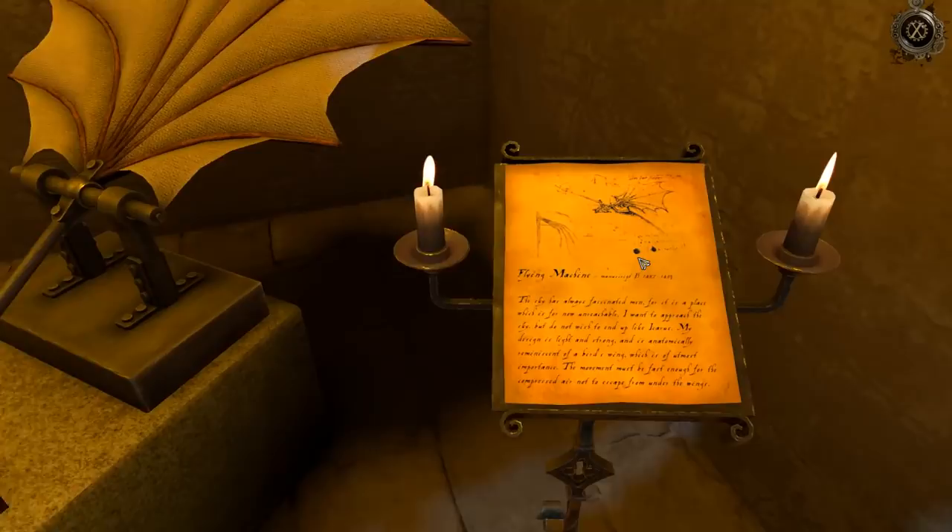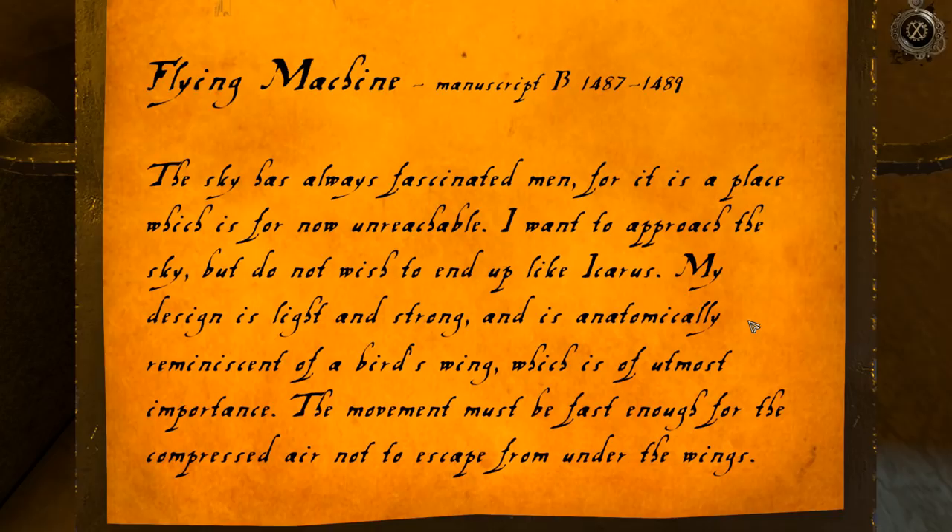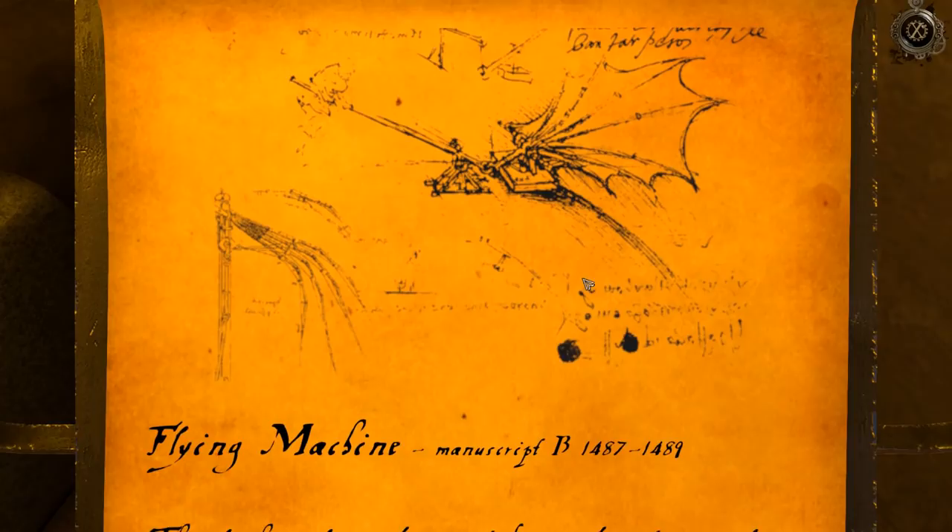Flying Machine — Manuscript B, 1487 to 1489. 'The sky has always fascinated men, for it is a place which is, for now, unreachable. I want to approach the sky, but do not wish to end up like Icarus. My design is light and strong, and is anatomically reminiscent of a bird's wing, which is of utmost importance. The movement must be fast enough for the compressed air not to escape from under the wings.' He's going to use compressed air?